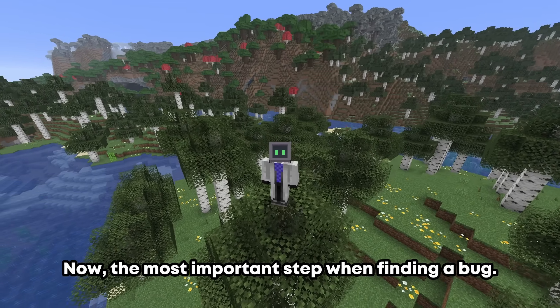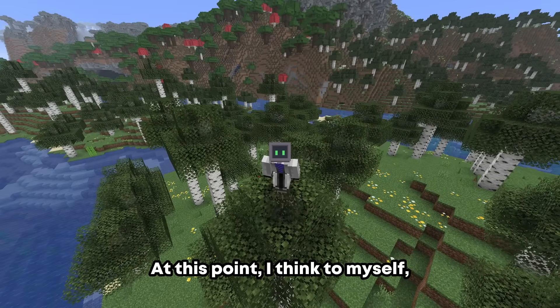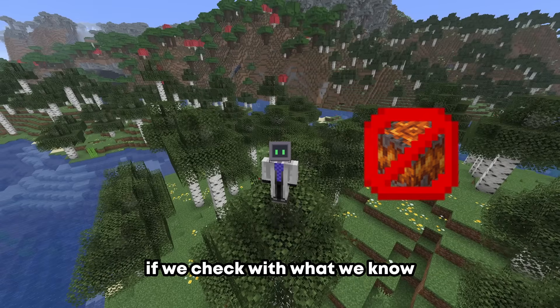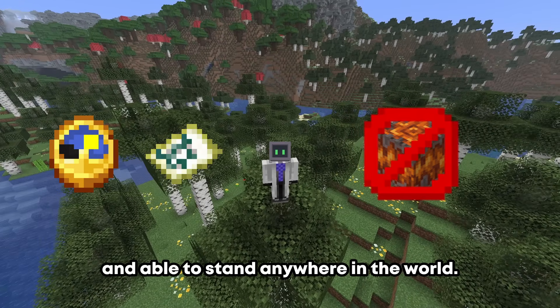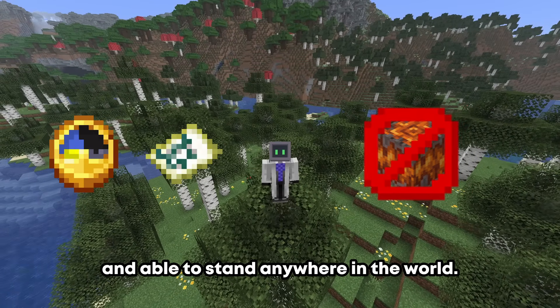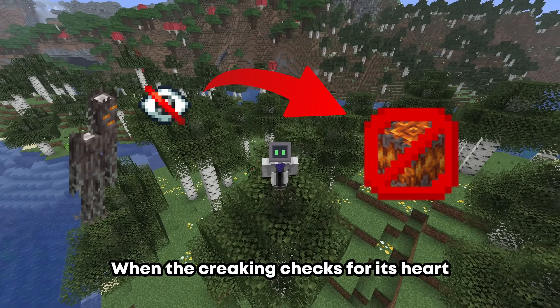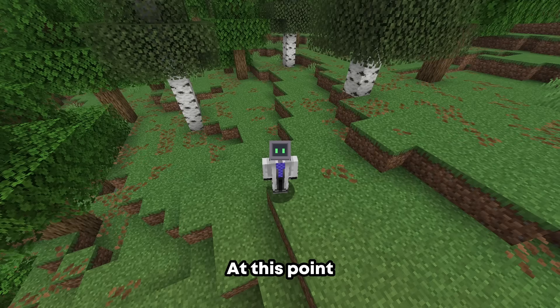Now the most important step when finding a bug: the 'what if' step. At this point, I think to myself — what if we remove the creaking heart? If we check with what we know, a creaking without a heart would be both immune to the time of day and able to stand anywhere in the world. But there is a problem: when the creaking checks for its heart and sees that it isn't there, it is going to die.